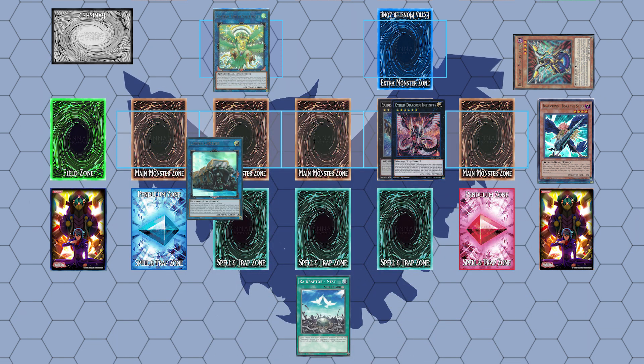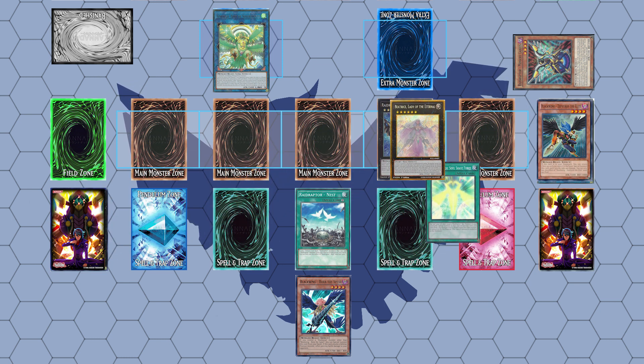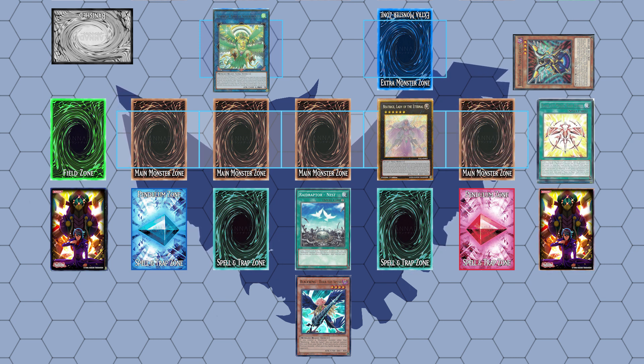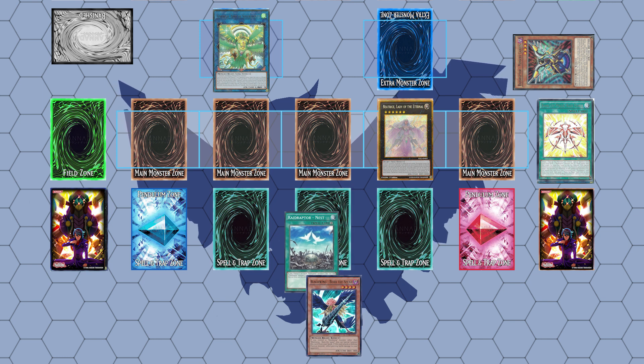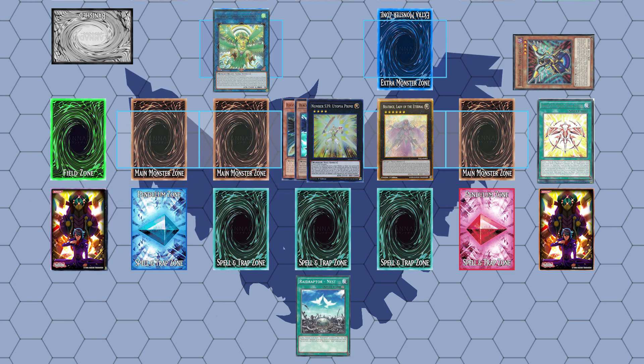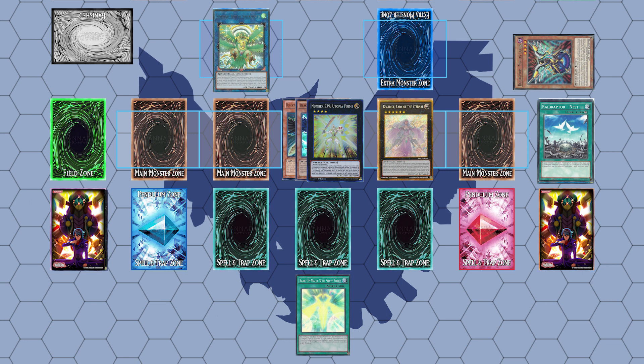However, if you backtrack to where you used Soul Shaver Force, you could use it to summon Beatrice, Lady of the Burning Abyss instead of Cyber Dragon Infinity, to which you would use it to send a copy of Rank Up Magic Raid Force to the Graveyard. You would then summon Zephyros and Bora to the field to summon Utopia and another Utopia monster on top of it. We then need to activate a copy of Raid Force from the Graveyard by sending a copy of Nest or another Raidraptor monster in our hand to the Graveyard in order to add Skip Force back into our hand.